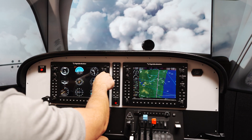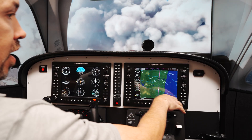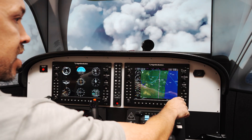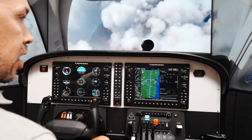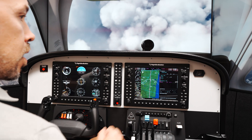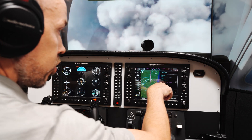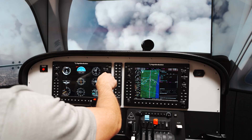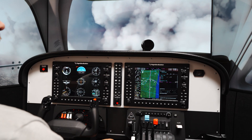Now you have to set the course yourself. The cool thing is you still have your MFD on the right. So I can go to flight plan and see where we're going. I do have 148, so here I can set my 148 course.